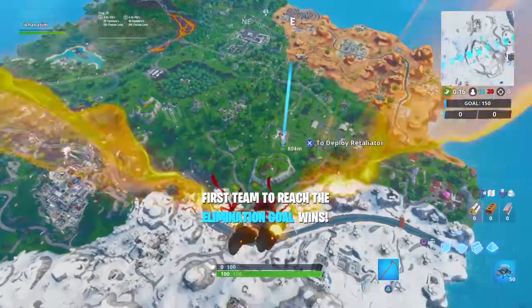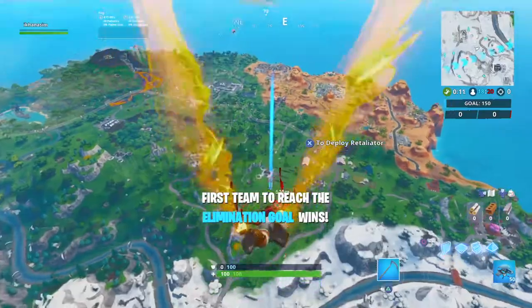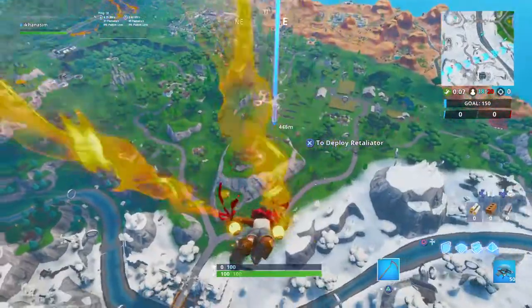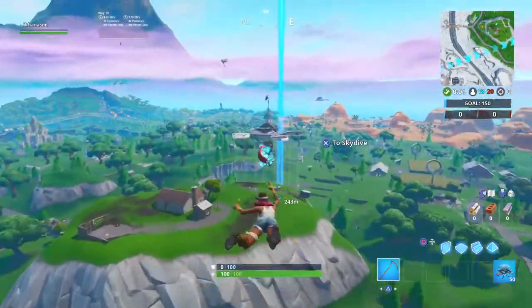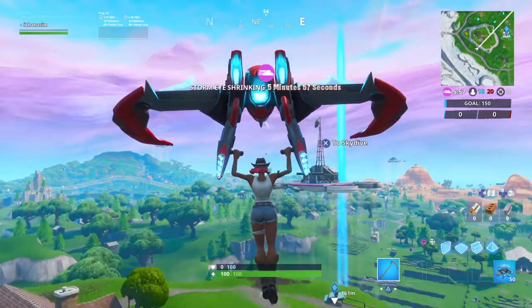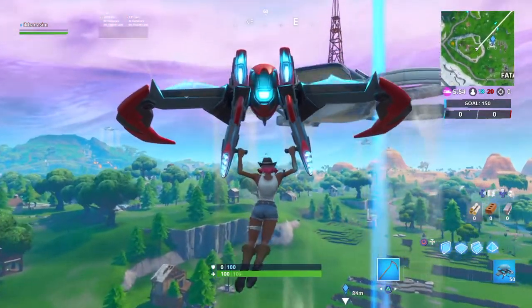The Retaliator glider is a glider I'm showing right now, which you can unlock at tier 72 or around that tier. There is the sky platform, and this is the Retaliator. Under the sky platform, once the Fortbat is out there, there will be rings which you will be flying through.